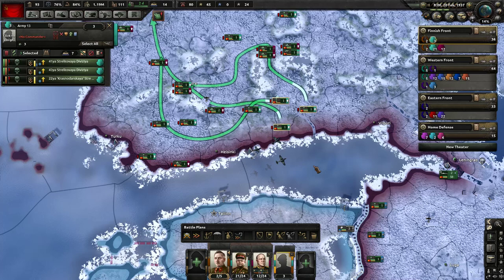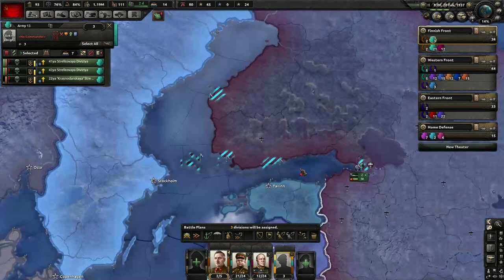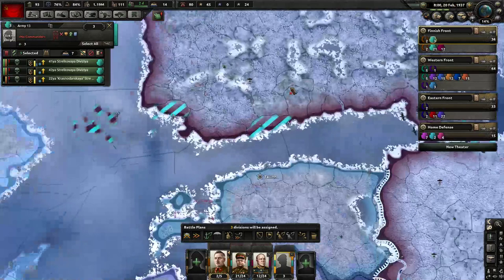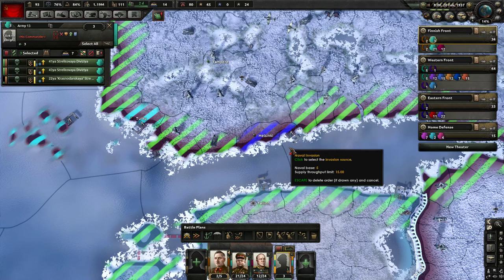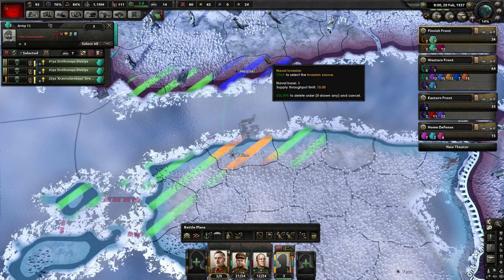I don't have transport planes or paratroopers, so I can't demonstrate the paratrooper order, but it's almost exactly the same as what we're going to do here for the naval invasion. First, you click this button and it will highlight all your provinces that have a naval base - this is where you start an invasion from. We're going to click on Helsinki - we're starting the invasion from Helsinki. Then we right-click the target province, so I'm going to right-click on Tallinn.